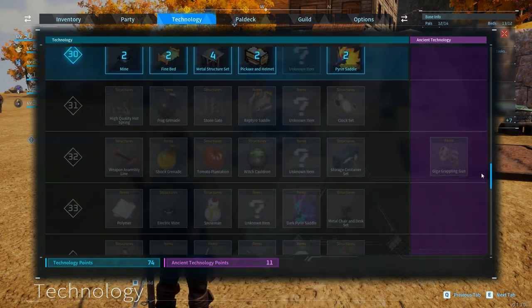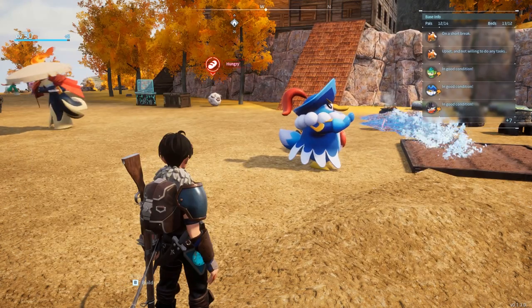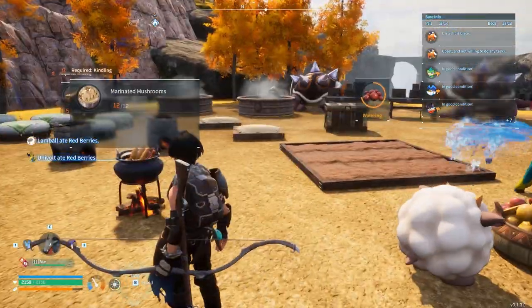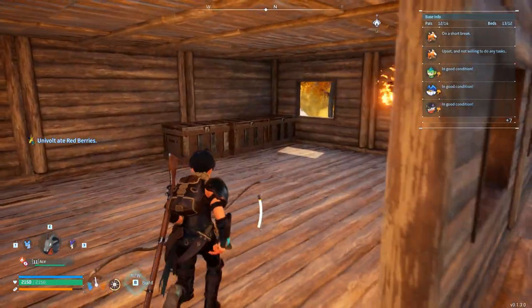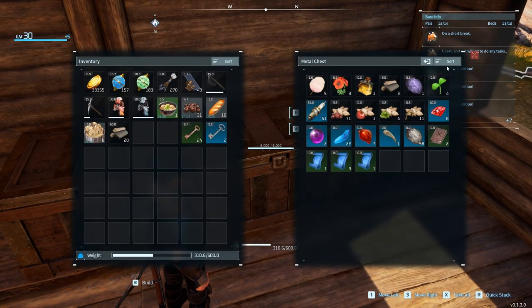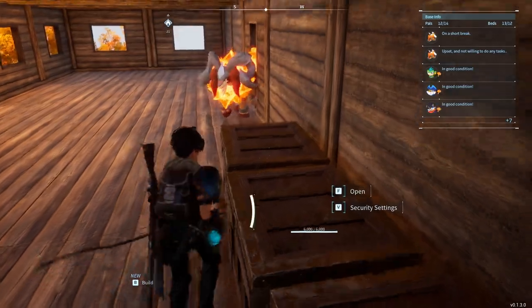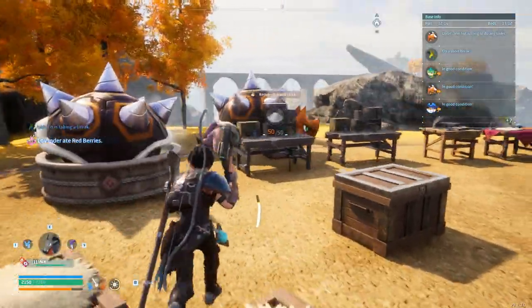Weapons-wise, we can unlock the Handgun now — it's craftable on the weapons workbench. But I'm not sure I really want it because it does less per-shot damage. I'm actually quite comfortable with the Musket since our pals do most of the damage anyway. On another note, some pals seem to be unhappy and refusing to do tasks — I don't know why, I've been nothing but nice.